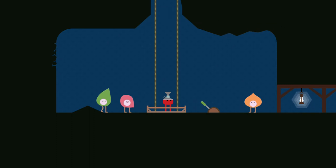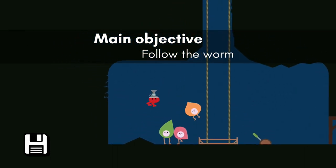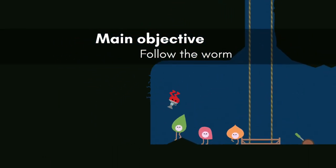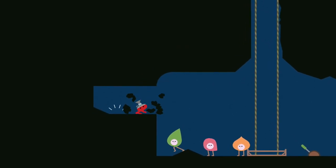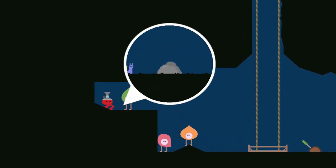Later on in the story, you'll enter this old mine and you'll notice the cracked wall to the left there. Now it's a little bit too high for you to actually jump to, so what you can do is bring your resistance friends over here and then use one of them to jump up off of their heads and you will find your fourth insect in this little cubby.